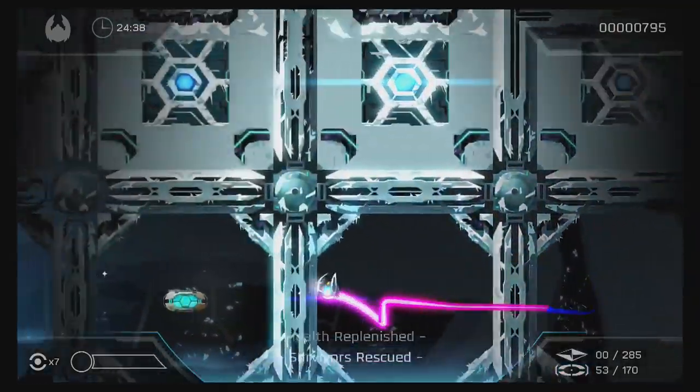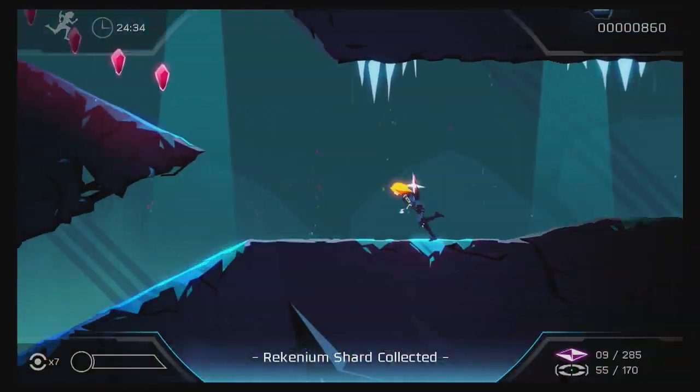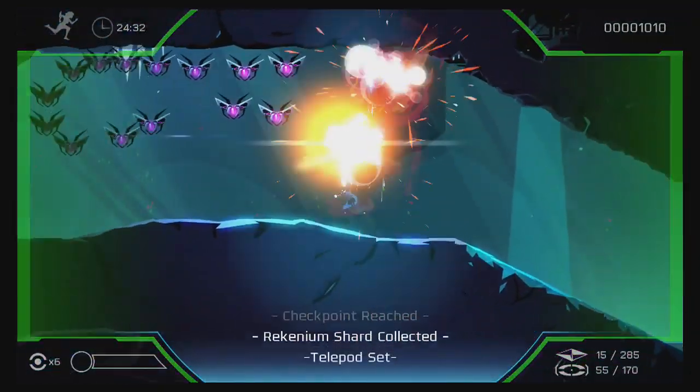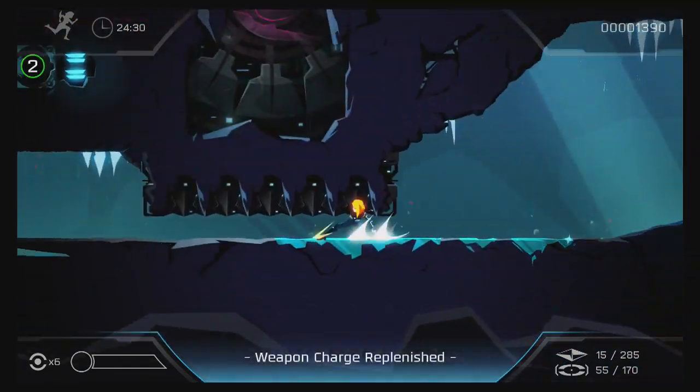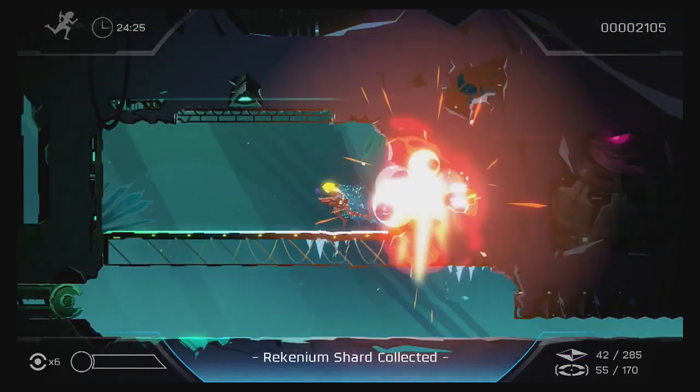Thanks to the heroine Kaitana's ability to teleport and sprint, each side-scrolling segment is just as speed-based as the space missions. What's even better is that all transitions between modes are seamless. While players will constantly feel frustrated by the game, it will never be due to the rock-solid gameplay.